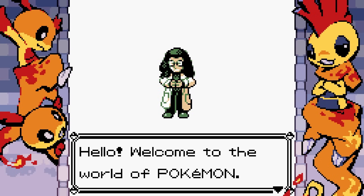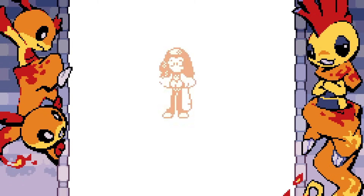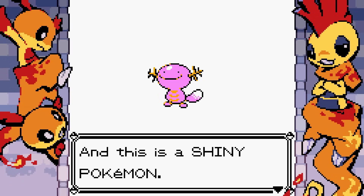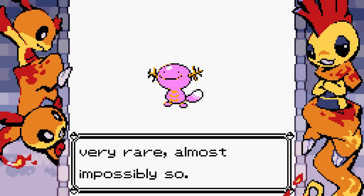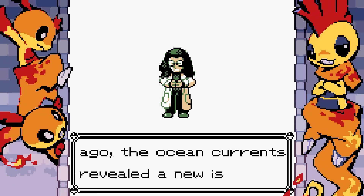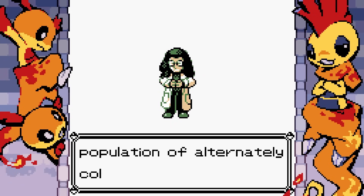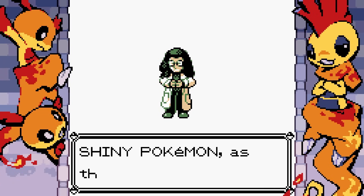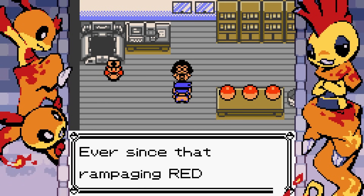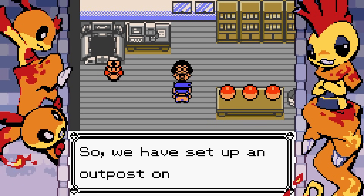Welcome to the world of Pokemon, or at least to the small island. My name is Maggie, I'm the graduate assistant to Elm, the Pokemon professor. This is a Pokemon, and this is a shiny Pokemon. These Pokemon are very rare, almost impossibly so. After the emergence of Lugia from the depths of the world two years ago, the ocean currents revealed a new island. This is Orchid Island.